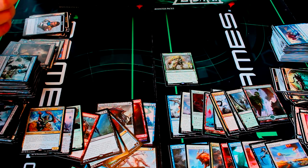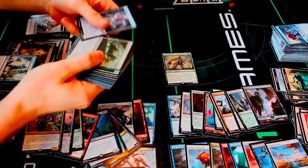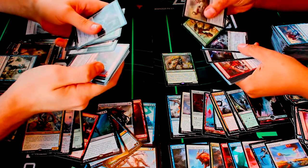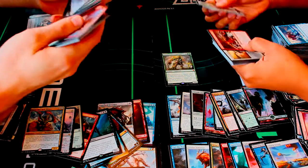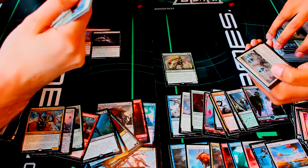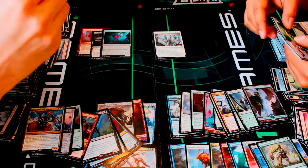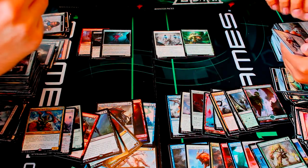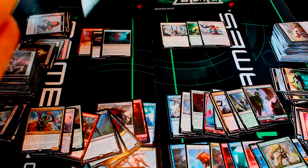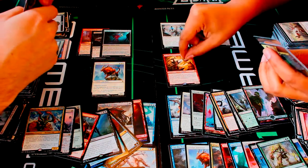Some nice drones, Seek the Wilds — pretty nice — Mortuary Mire. I like how they made the colorless mana symbol border. Some nice uncommons: Tunneling Geopede, Tajuru Beastmaster, and Tide Drifter. I got Grip of Desolation — that's like one of the new Oblivion Ring equivalents. And just like you, I also now have a Felidar Sovereign!